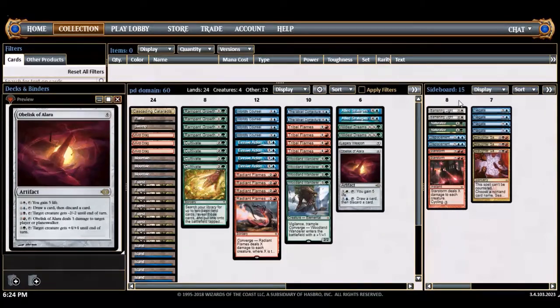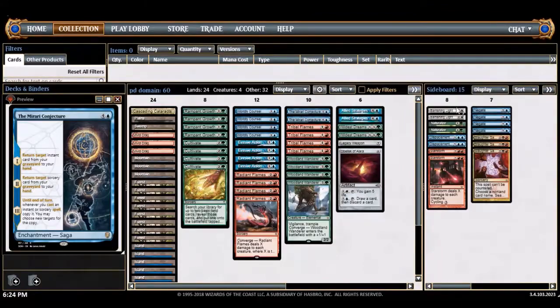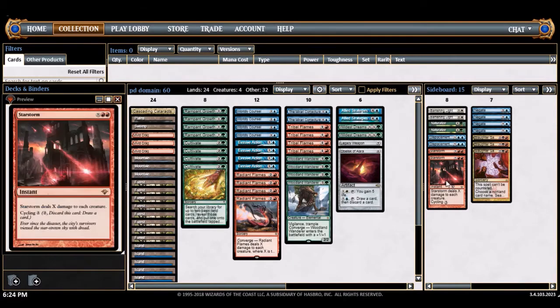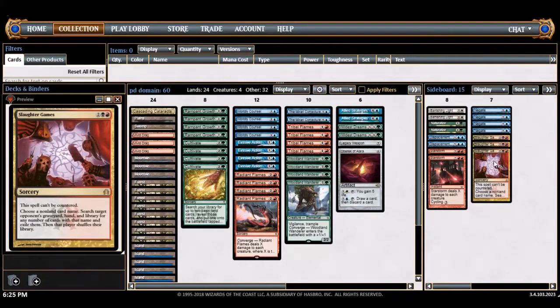The sideboard is a mishmash of high-impact cards since you're playing five colors. Banishing light gets the nod over utter end since relying on black and white together is hard. Naturalize is a disenchant effect. Displacement wave is a wrath against tokens. Starstorm is a bigger wrath for creatures with six or more toughness. Negates are good when radiant flames is bad. Slaughter games is great if I can access black — it just holds down decks relying on a single card like Jeskai Ascendancy.